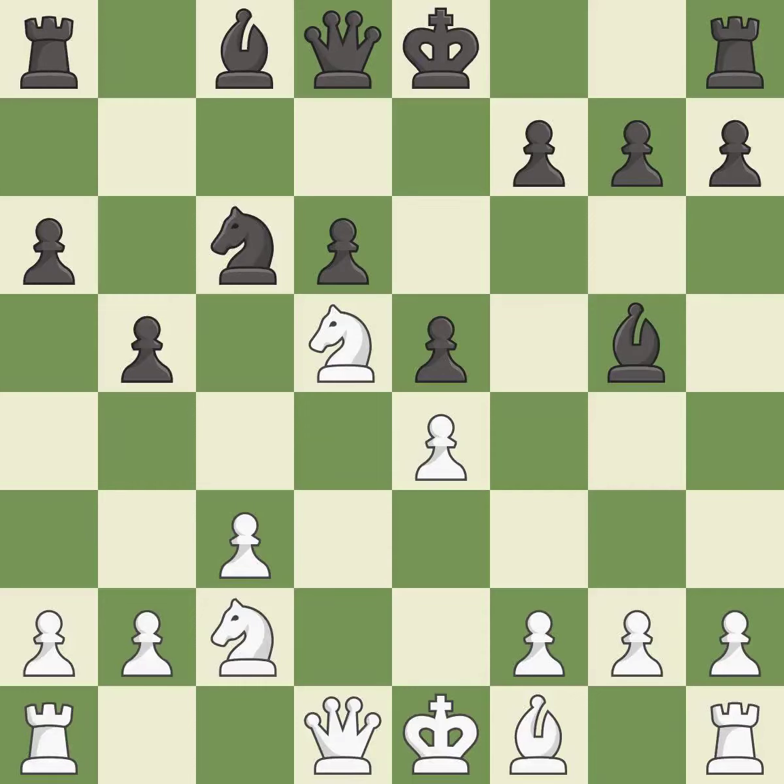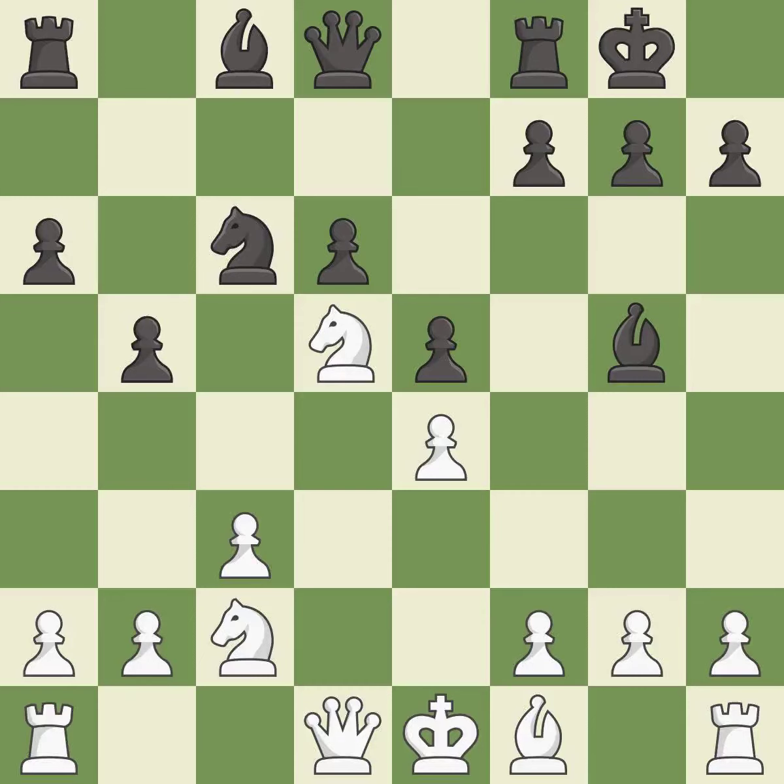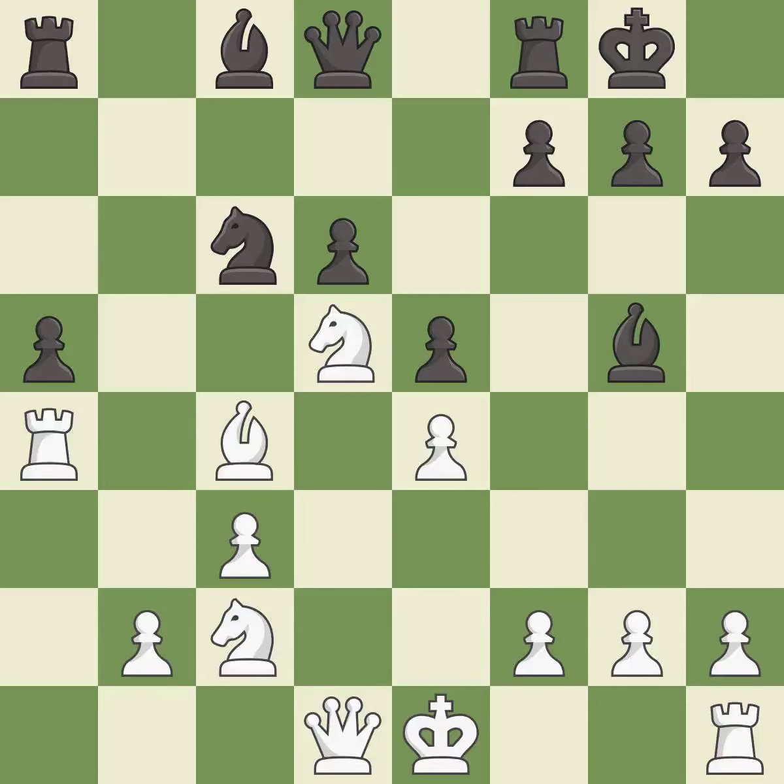This mobilizes the knight, allowing it to control more of the board. Castling gets the king to a safer square, out of the center of the board, while also developing a rook. Castling kingside tends to be safer because the king is further from the center. a4 takes space on the queenside and attacks the b5 pawn. After all captures, this is an equal trade.